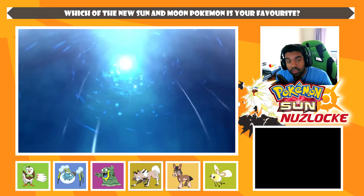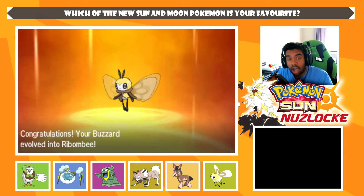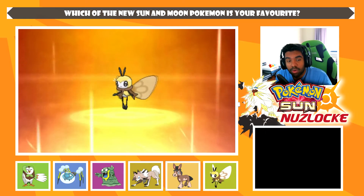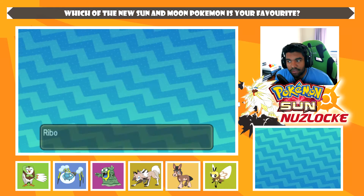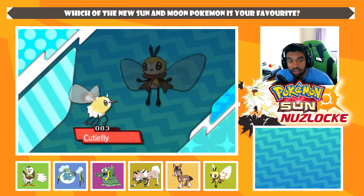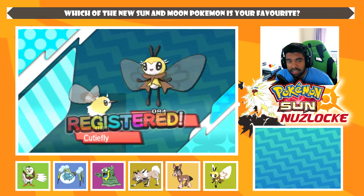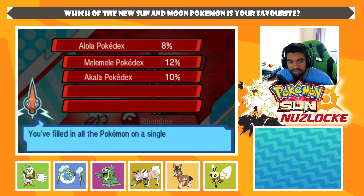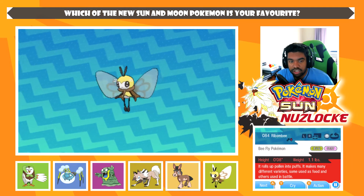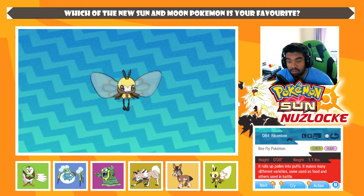The beautiful little... what even are you? You're just beautiful and you're a bug. It has a scarf, guys — it has a scarf! Tell me this Pokémon isn't amazing. Is it a scarf or a cape? See, it's split at the back — it is a scarf. Pokémon wear scarves. Ribombee, the Bee Fly Pokémon.